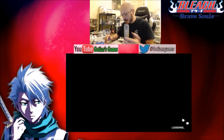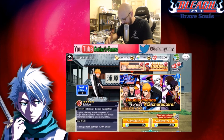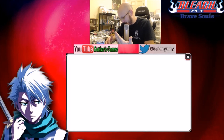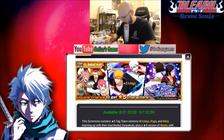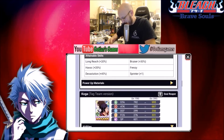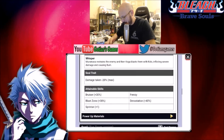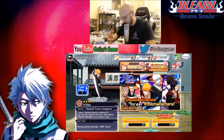It came out like yesterday or something like that. The thing about Bleach is the banners don't really last that long, which is kind of uninteresting. There's no step up program on these or anything like that unless it's some sort of festival. So I'm actually trying to get this Ichigo, and we're just going to do maybe two summons — only because they're not fantastic cards per se.